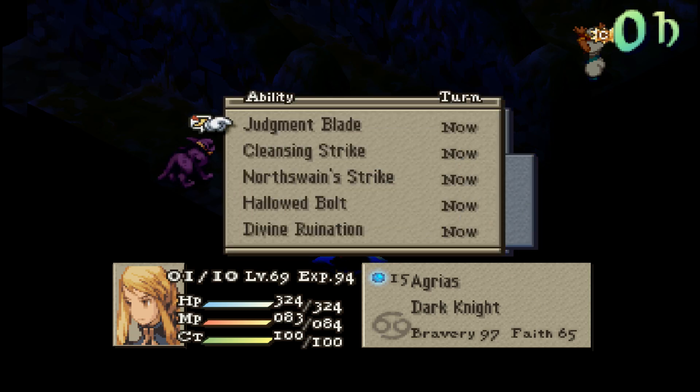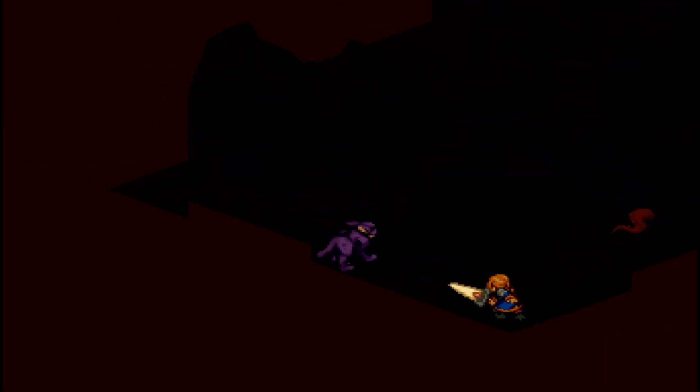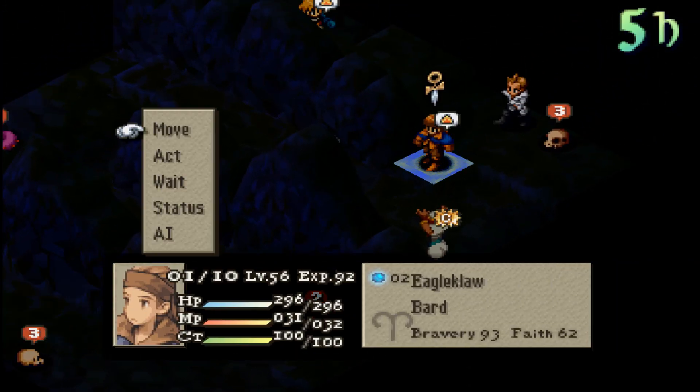Not the exit there. Divine Ruination — 338. Almost enough to kill. Oh hey, got a critical! Agrius gained a level. I'll take that.